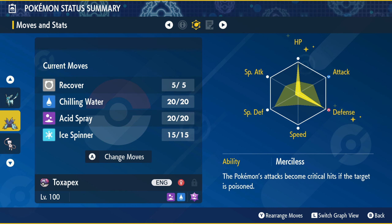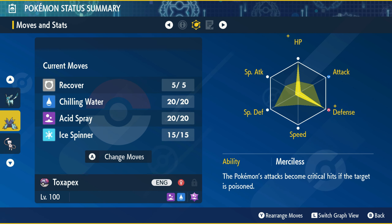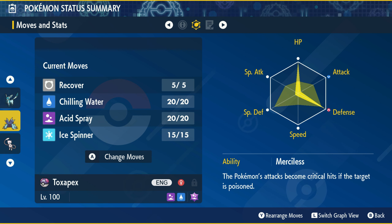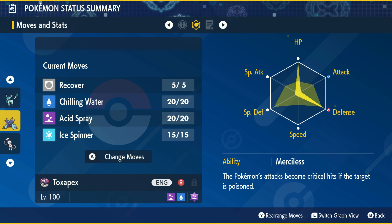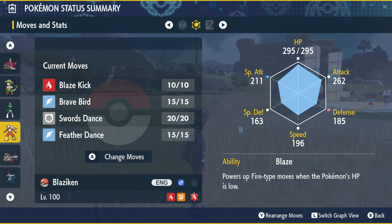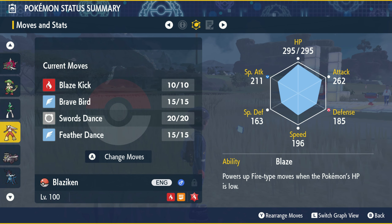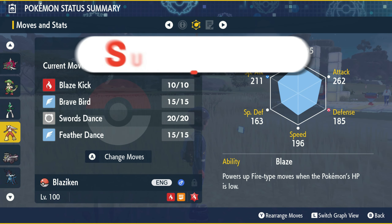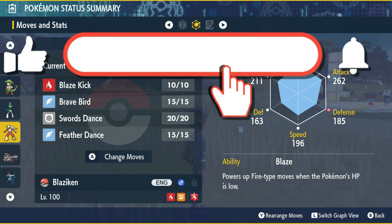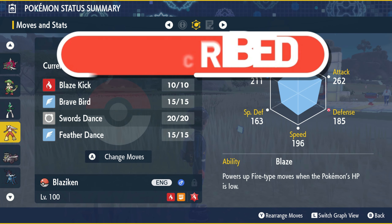Go for Toxtricity if you want a solid attacking option, and go for Toxapex if you want a viable support option — and that's it everybody. Again, if you don't want to go for your usual suspects, these two Pokemon are really cool options. So what Pokemon are you thinking about using in this 7-star Tera Raid? I hope you enjoyed the video — if you did, please like it, and if you're new here I'd love it if you subscribed. Thank you for watching and hopefully I'll see you all next time.